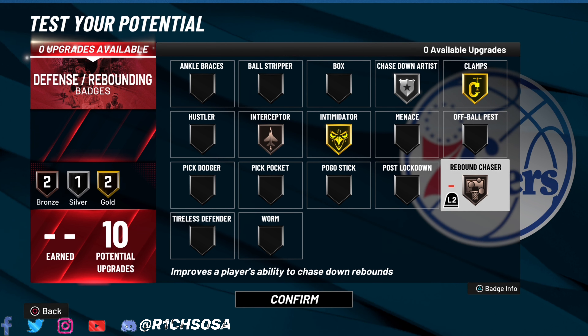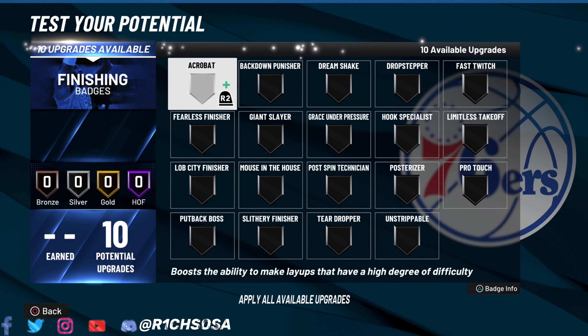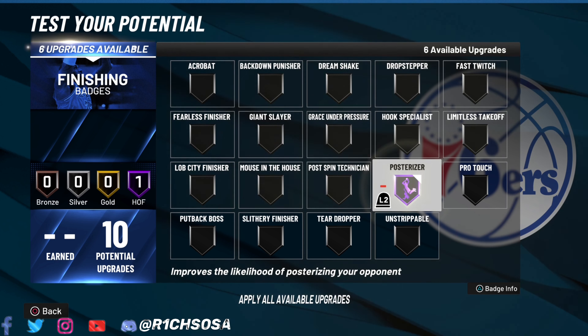For the defensive badge setup, I spread the wealth a little bit going with two gold badges, two bronze, and one silver. You can go about this differently, but let's get into the finishing badges.